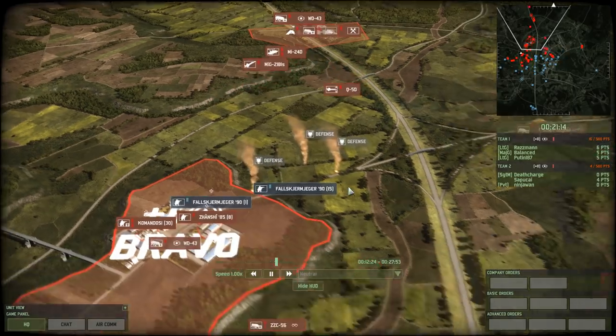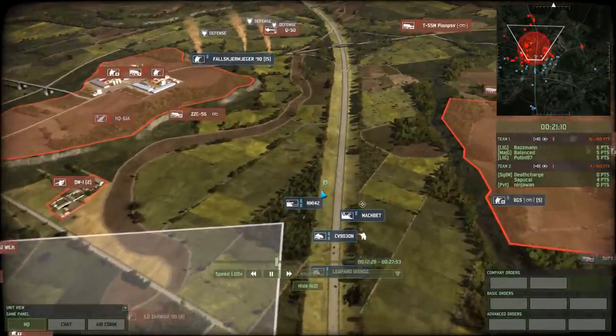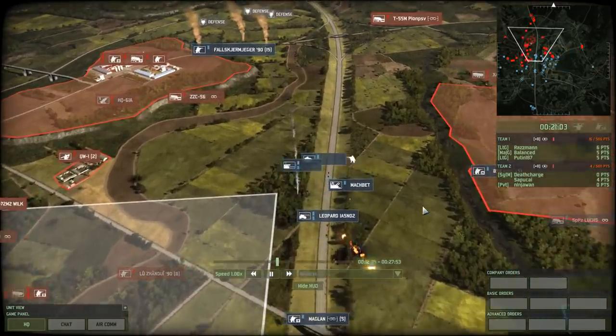The Q5D is coming in, apparently unaware of the Foscombe Jäger underneath them — otherwise they probably would have bombed them. It looks like the Machbet might be able to stun it — no, actually shoot it down. Okay, that's the Q5D gone.